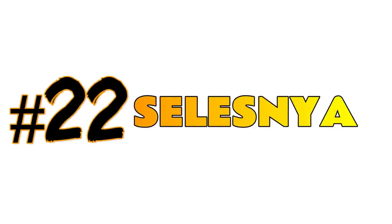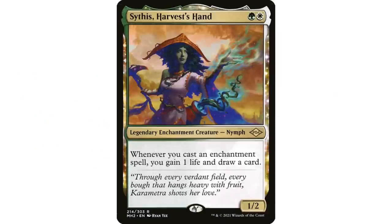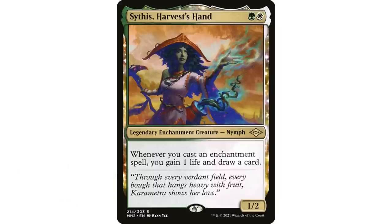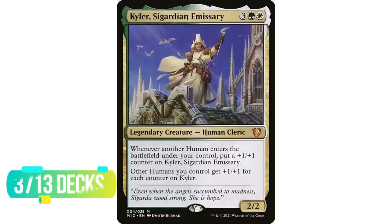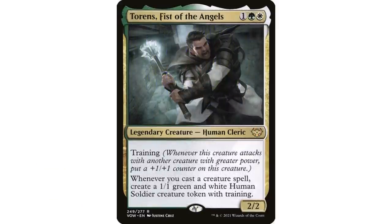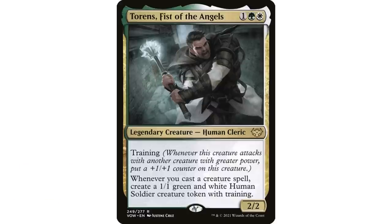At number 22 is Selesnya with 35,404 decks. The most popular commander is Sythis, Harvest's Hand — not a whole lot of surprise there, over 8,000 decks. Selesnya is very top heavy: Kyler, Sigardian Emissary is number two with only 3,700 decks, and by the time we get to the number 12 commander it's Torens, Fist of the Angels with only 1,658 decks. It's interesting to look at how big a percentage the most popular commander represents.